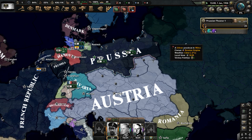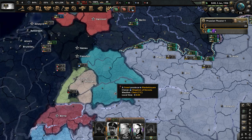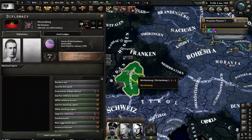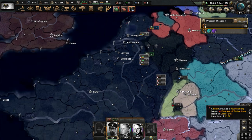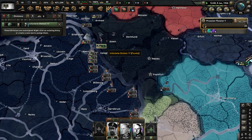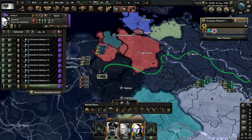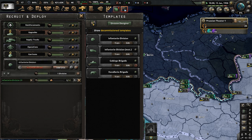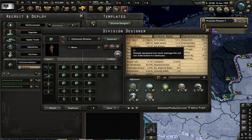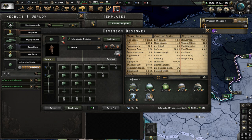Besides our faction, there are the southern German states with Bavaria and such, and they aren't part of any factions. The Swedish-Finnish Compromise has taken place in Scandinavia. Let's bring some divisions from Westfalen to Army II. Let's also recruit more divisions. What is our template? We have 18 combat-width divisions with support artillery and an engineer company. Not bad.